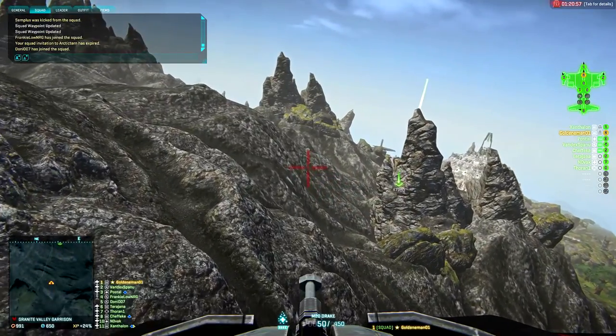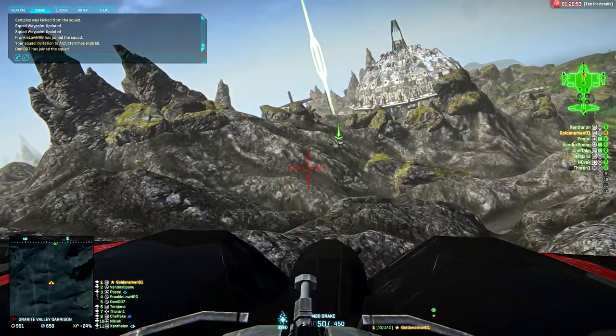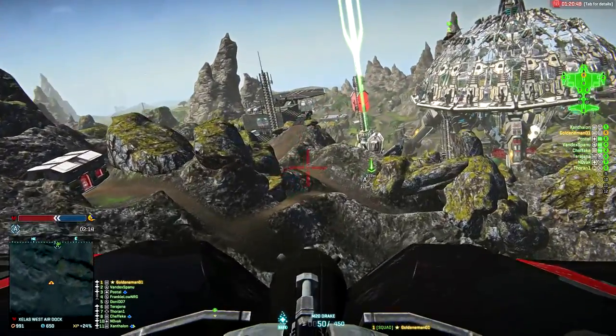So to kick things off, we're going to be doing a defense at Zealous West Air Dock. Now to begin with, the enemy did have the overpop, but they retained the pop advantage by about 5%.